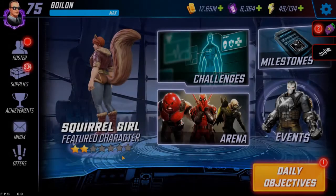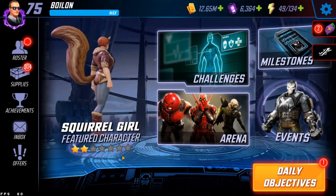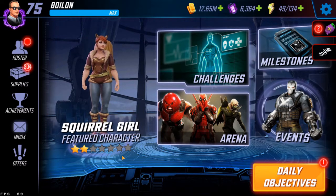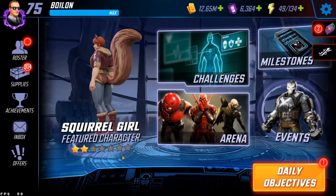What's going on everyone? Boylan here, and you know what day it is today. Unless you've been living under a rock, you'll know that today is patch day. We have patch 4.2, now including three new playable characters in the form of Squirrel Girl, Emma Frost, and Beast.